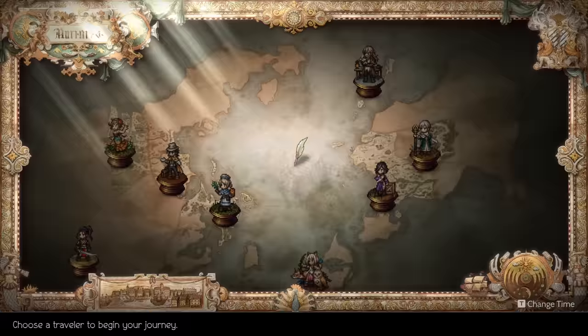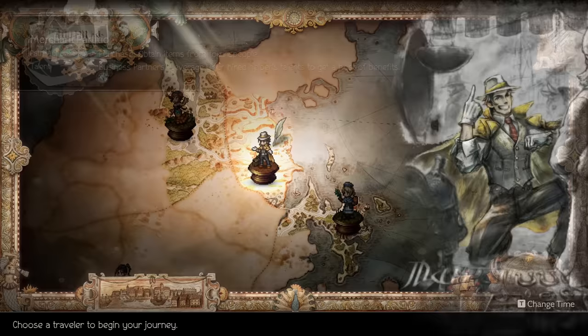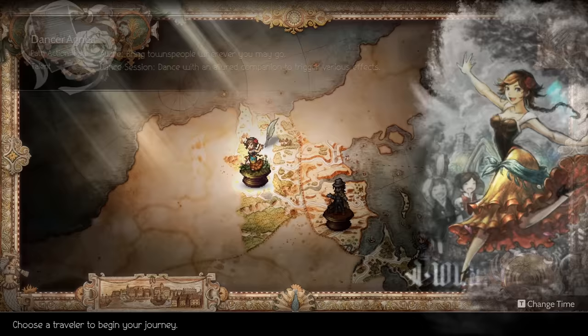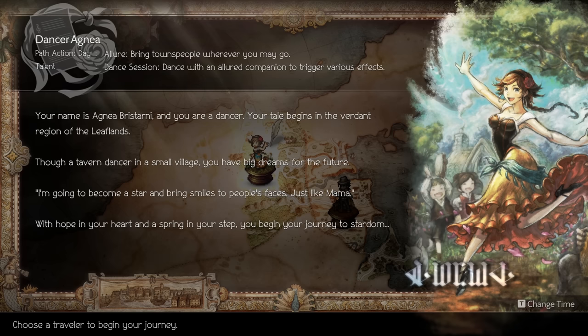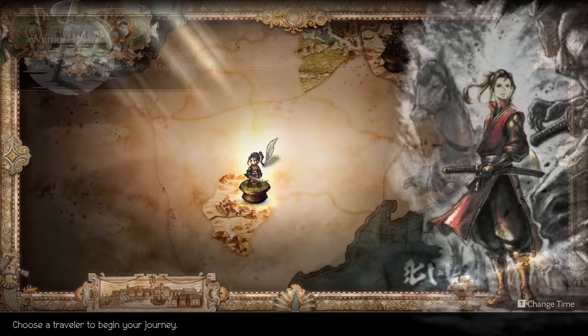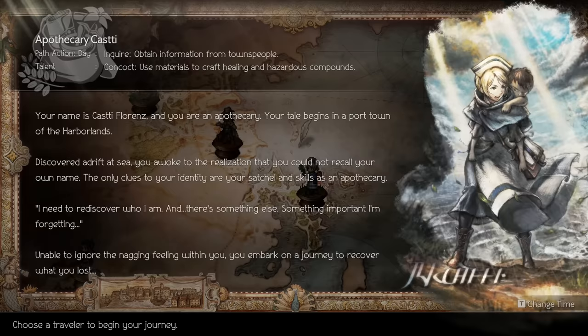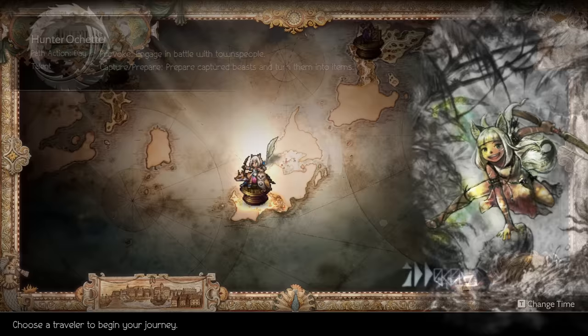While I don't want to spoil anything, the disjointed nature of the initial setup makes it a little difficult to describe the plot without spoiling something. When you fire up the game for the first time, you get to choose one of our eight protagonists to start the game as. This first choice is an important one, as the character you choose effectively acts as a main character until you complete their story, meaning they cannot be removed from your party until their story is complete.